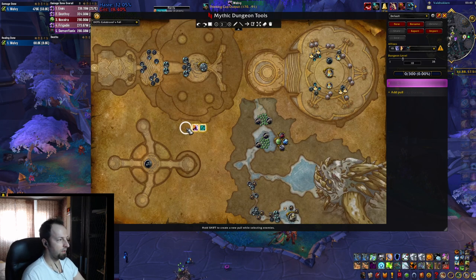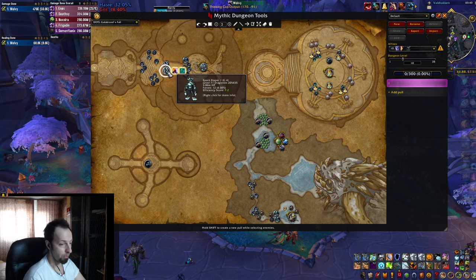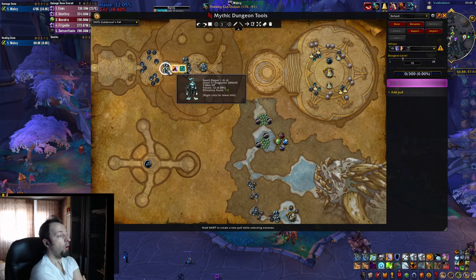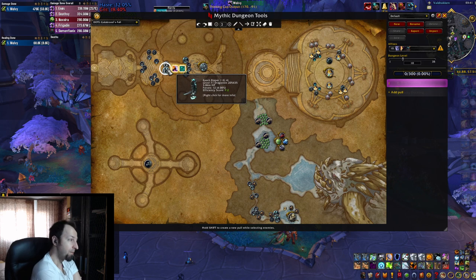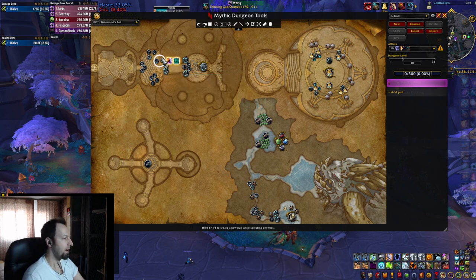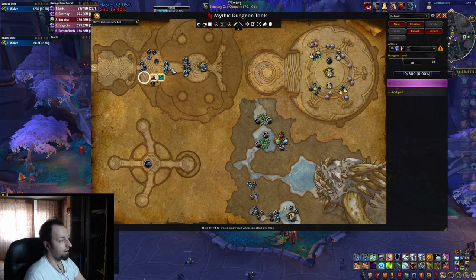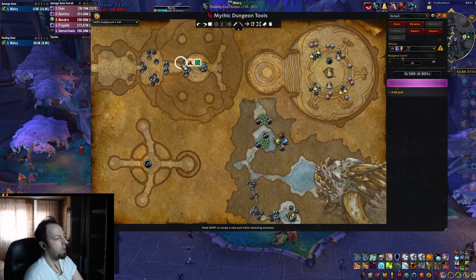Moving on to Galakrond's Fall - this is actually not a bad dungeon at all. The only scary part is the beginning where you have the Epoch Reapers, the bigger mobs that jump on somebody and start spinning - pretty much like the Berserkers in Everbloom. Be very careful with those because their health pool is much higher than the rest. If you do a big pull at the start as usual, either focus these down or be prepared for when they're about to jump - you can even pre-move so they don't one-shot you. Or just do separate pulls; the timer is quite lenient.